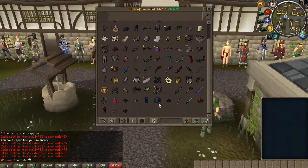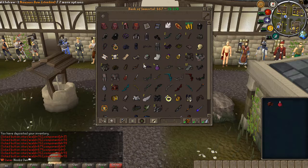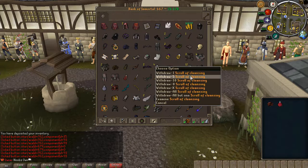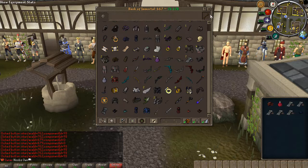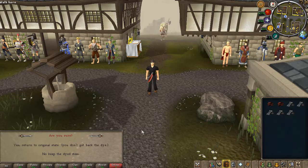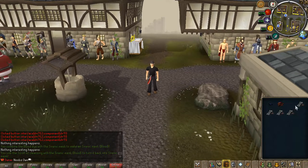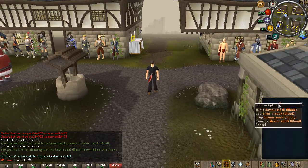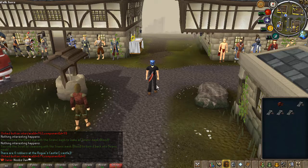If you use a dye on an item, you now get a warning. There will also be a Scroll of Cleansing added soon, which will remove the dye but not give it back — since dyed items will be untradeable. This lets you get your regular item back if you want to sell it again.